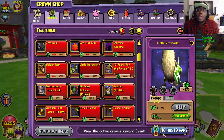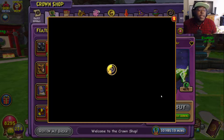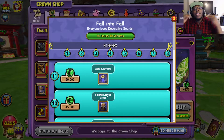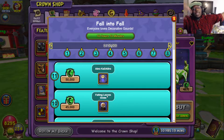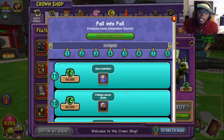Moving on from that, in the crown rewards — this is the last day for the crown rewards. If you want your little 50,000 crown dab emote, today is the last day. So 50,000 crowns, get it while it's hot.